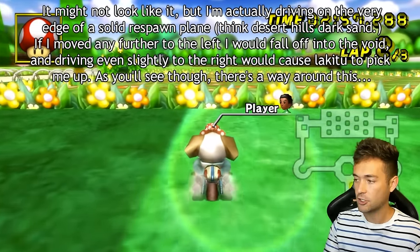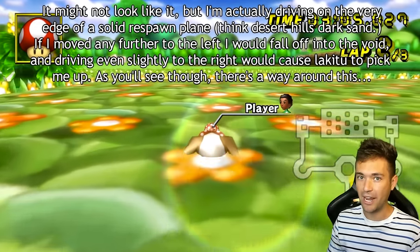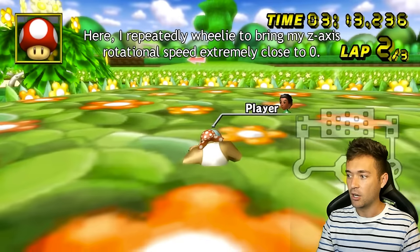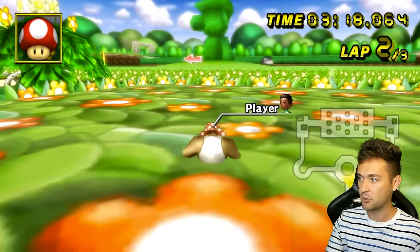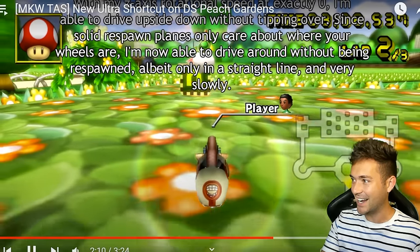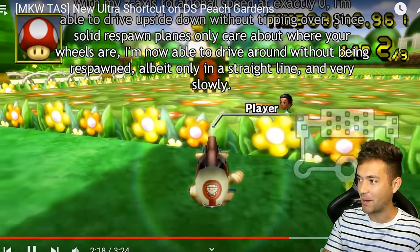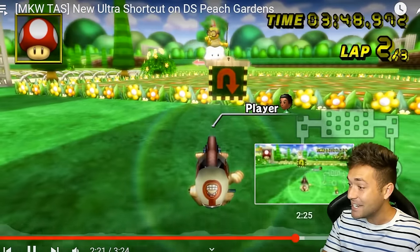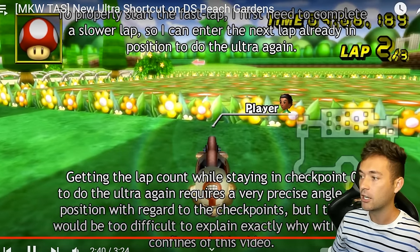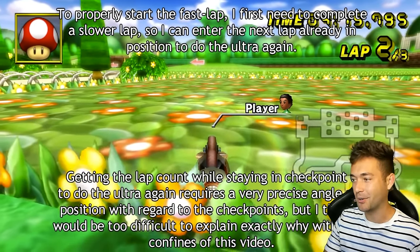It's extremely important you're not going too fast when going for this shortcut — if you go too fast, you will immediately pop your bike above the ground. The bike is halfway inside the ground right now; it's the only way Funky Kong is not being counted out of bounds. From inside the flower bed, you have to do the barrel roll — wheelie over and over and over to get the bike upside down. Be very careful: rotational speed must be extremely close to zero. The Spear is completely upside down without tipping over, and because the game only cares about where your wheels are, you're able to drive around without being respawned, but only in a straight line.